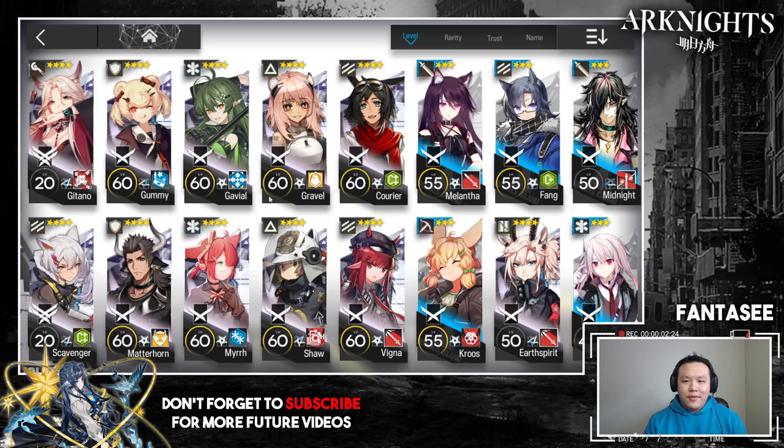You can refresh the support list five times a day and wait for someone who has the unit you need. The three units I borrowed were Siege, Silver Ash, and Aefala. I don't think those are rare units — I'm not asking anyone to borrow an Indra or anything — so it shouldn't be too unreasonable.